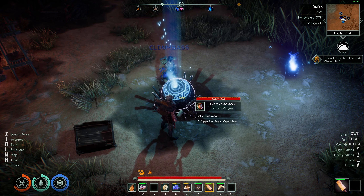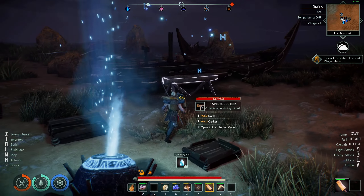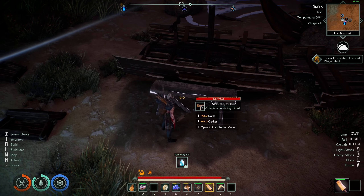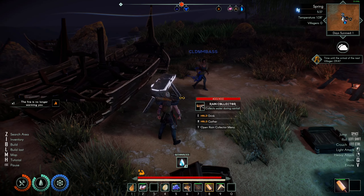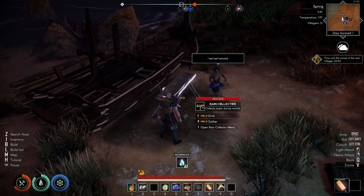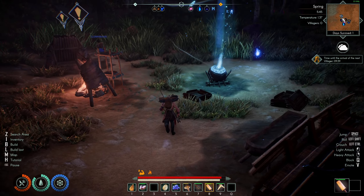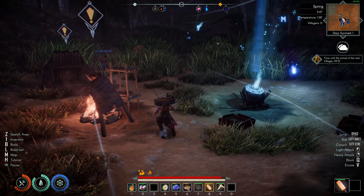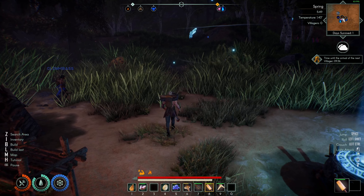I would go with the generally strong dude because we can do another villager later — Florek. Time until arrival of next villager: ten minutes. So if he's going to be sipping off of this Rain Collector too, maybe we'll have to look at getting another one — we'll cross that bridge when we get to it. Right now I'm thinking about food — is there like a crop thing? Let's hide. Good job, bro.